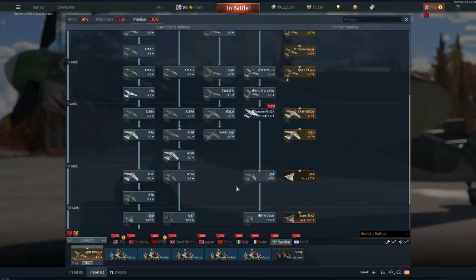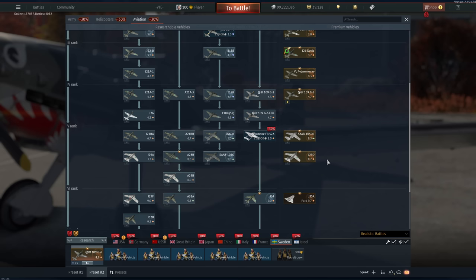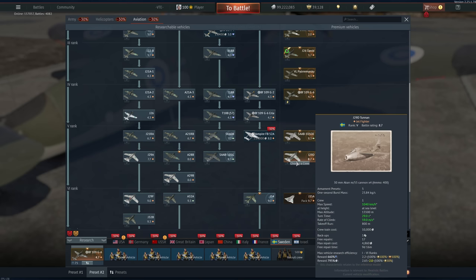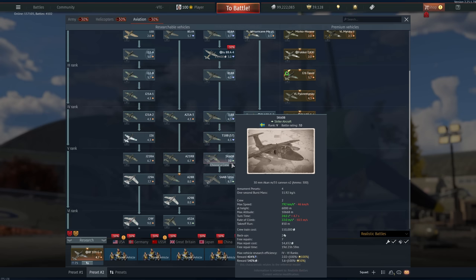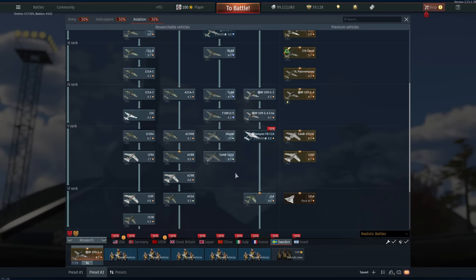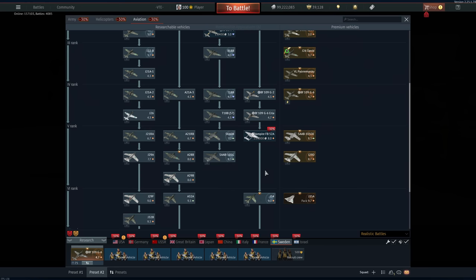Otherwise right now there's really nothing much going on here until they add it. If it's bad you have no reason to grind this; if it's good or you're a fanboy, J35XS is your best bet. The J29D here is pretty okay at 8.7 — not the best, not the worst, a medium tier grinder, pretty fun but nothing special. All of these are kind of mid nowadays. If you really want to talisman any of these, I would say get the Sk.60 — it's slow, turns quite okay, and on occasion you can bully some props.